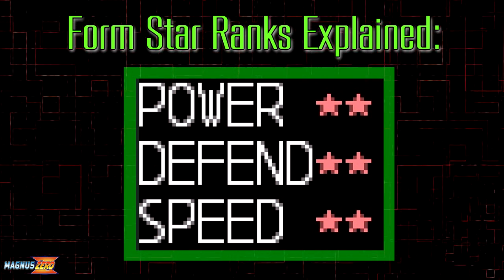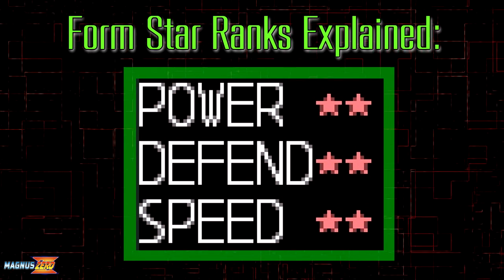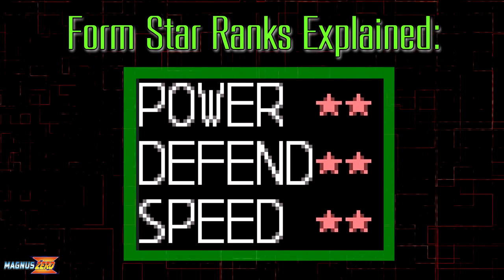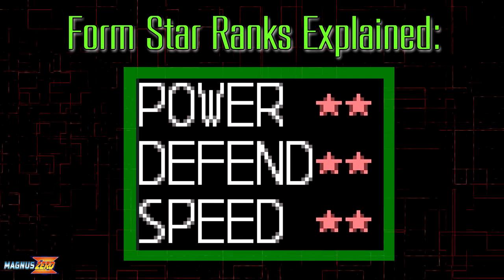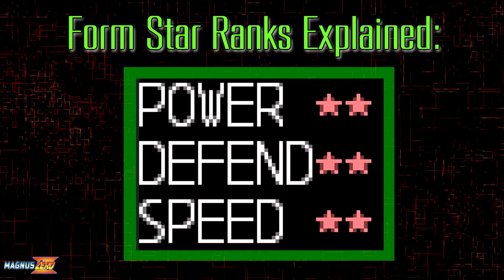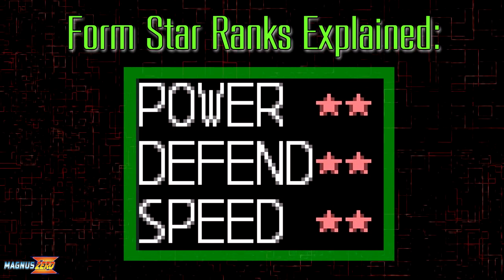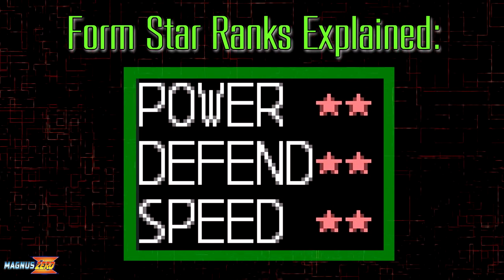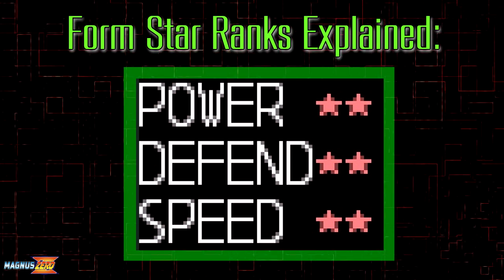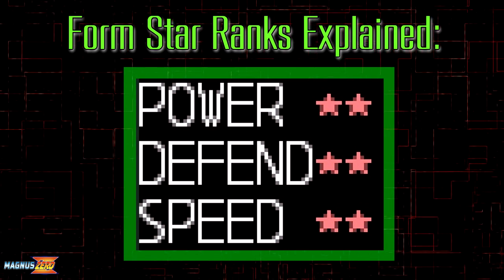The defense rank is self-explanatory, though also a bit misunderstood. Other than defense form itself, any other forms with more than 2 stars in defense does not mean that they reduce damage — it indicates they have other properties that contribute to protecting yourself, not directly buffing your resilience. However, 1-star defense is exactly what it means: that form just sucks at keeping you alive if you're not good at dodging.